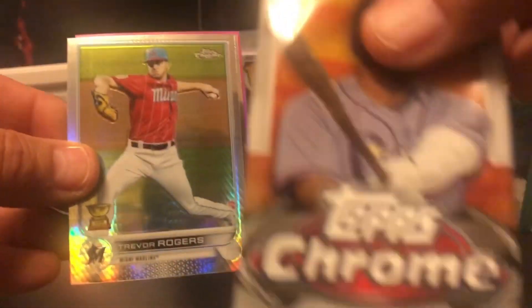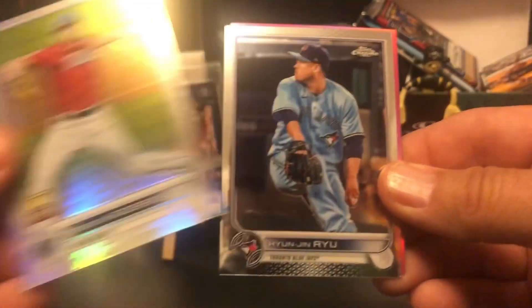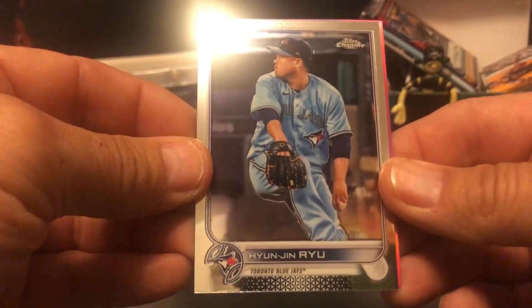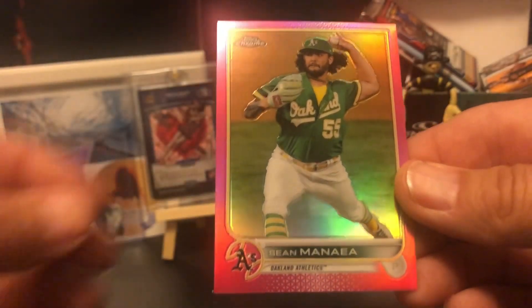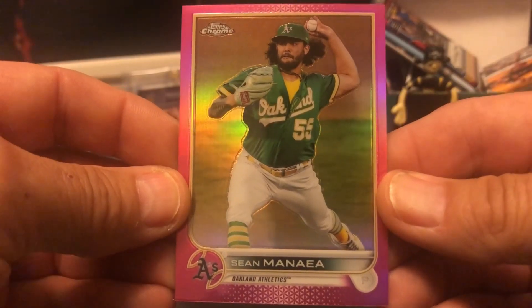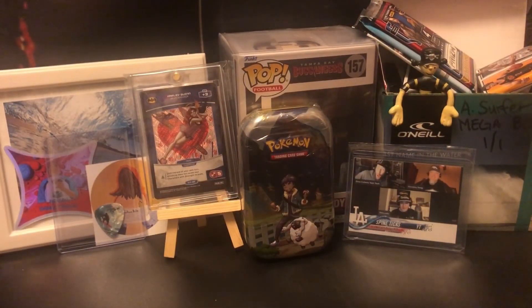It says four cards and we've already gone through two, this is the third one. There's this guy with Toronto, and let's see who the pink one is — oh, it's not a rookie. Sean Menea, I'm guessing. Man, that was cool — two refractors in the same package! Okay, let's move on.